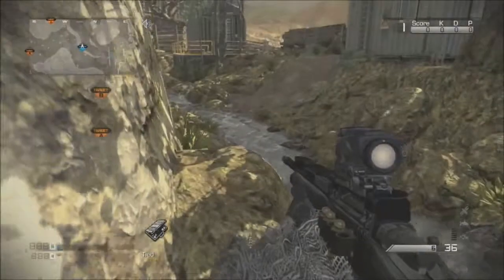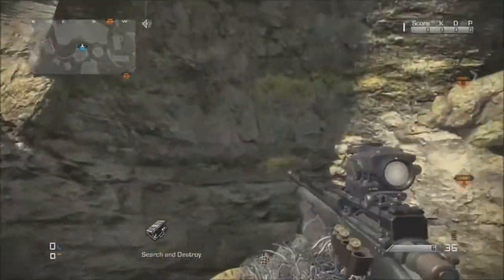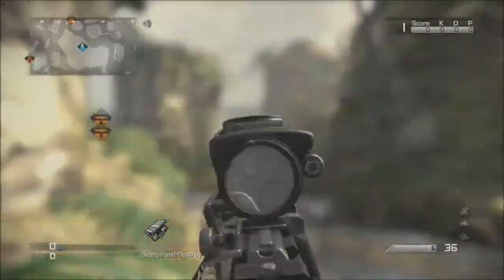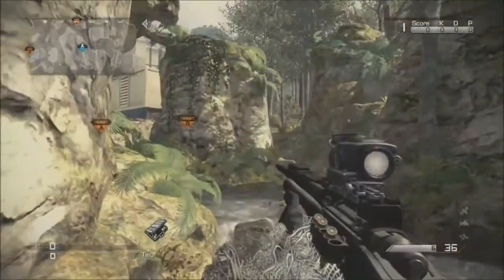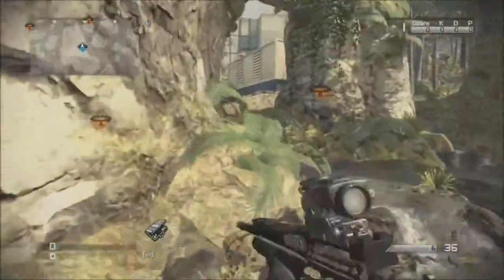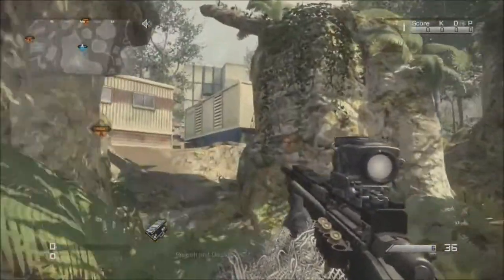There's this huge indent in the cliff - like a cave - so you can just chill right here prone with a ghillie suit and incog. Not many people look to the right, and with incog they're not going to see your name. Maybe camouflage with a bush and get a nice free kill as they go through there. Not a bad spot.